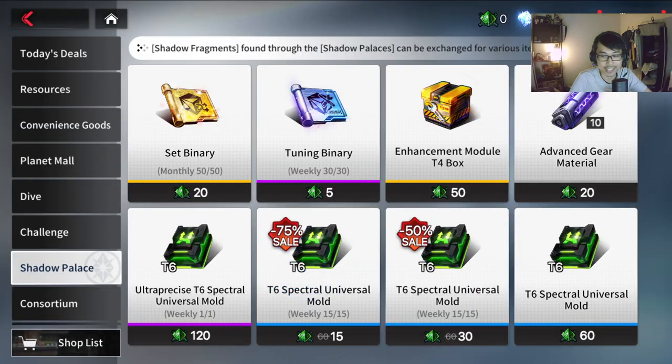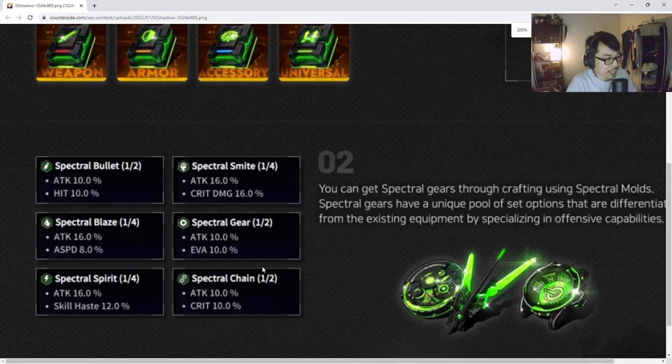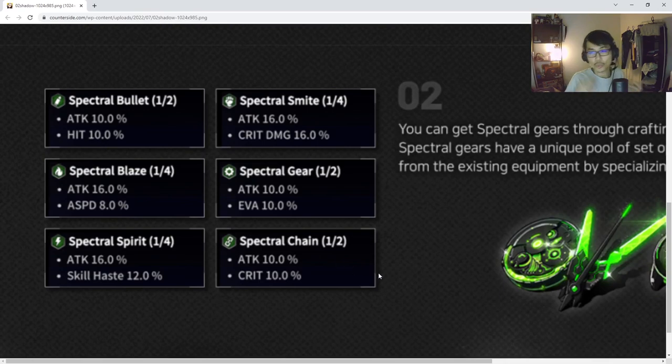Early on you'll get a lot of blue gears — keep them. Let me show you the gear chart. There are six set options you can obtain, and they are all random; you can't choose like with Britra red gears either. Spectral Bullet gives attack and hit percent. Spectral Smite gives attack and crit damage percent. Spectral Blaze gives attack and attack speed. Spectral Gear gives attack and evasion. Spectral Spirit gives attack and skill haze. Spectral Chain gives attack and crit.